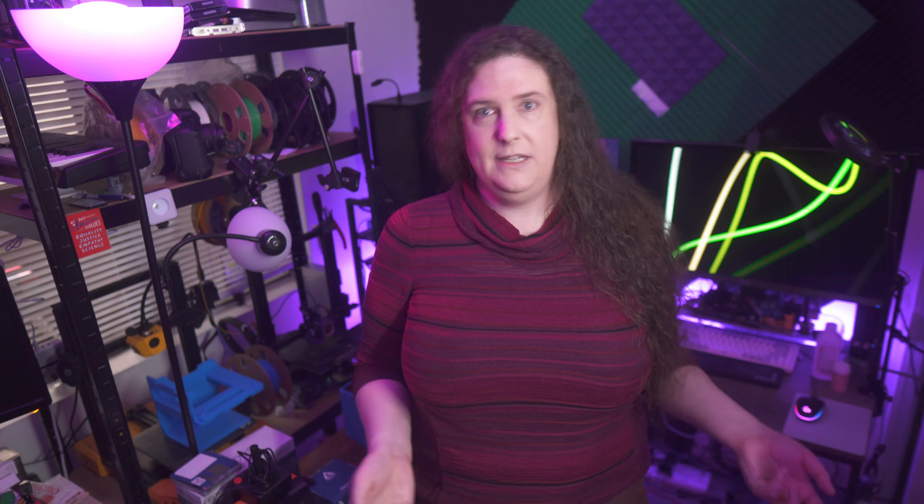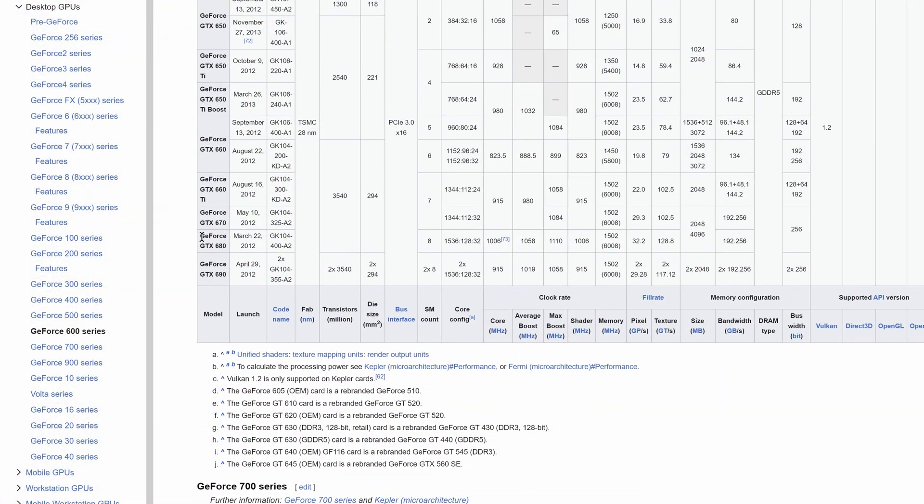Fermi wasn't a particularly well-received architecture when it was new — there were videos of people frying eggs on the GTX 480, it ran so hot. Once Kepler launched at the start of 2012 with literally three times the number of shaders as top-of-the-line Fermi, it basically just slid out of people's minds. I was way more interested in the weird stuff AMD was doing with Graphics Core Next at the time. I guess since I've done Fermi, now I need to do a similar look back for TeraScale as well — talk about a weird GPU architecture. But that's for a future video.